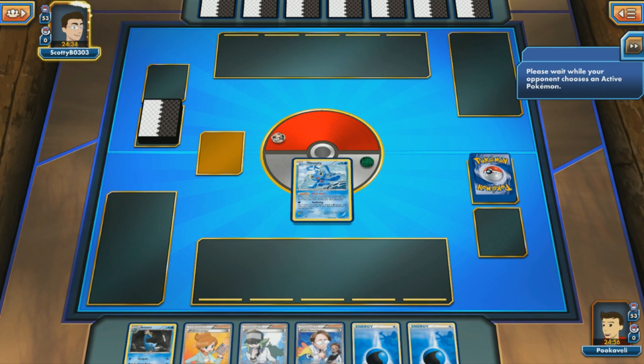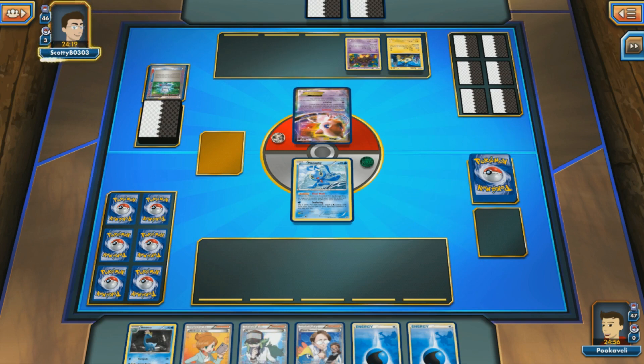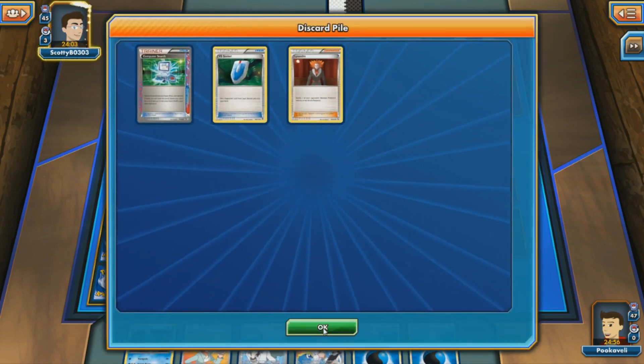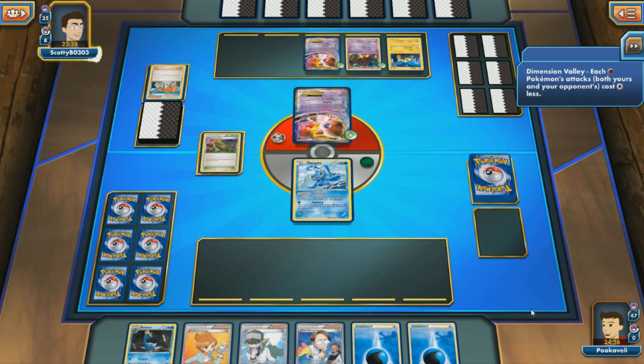Starting off with Manaphy — not a bad starter, though I'd argue Wailord is actually the best starter since it can buy you time and has 250 HP. My opponent starts with Mew EX — clearly we're facing a Night March deck. There's a Dimension Valley and a Battle Compressor, so my opponent is getting off to a pretty quick start. Hopefully we can weather the storm. You're kind of glad to have Trump Card when facing Night March — that might come in handy later.